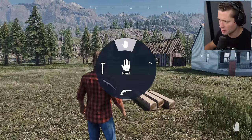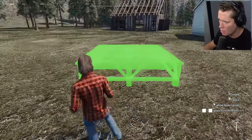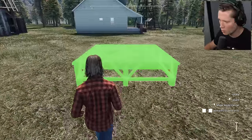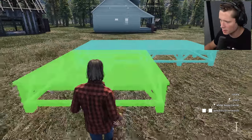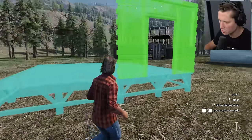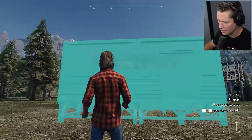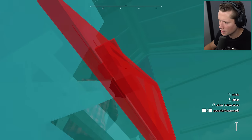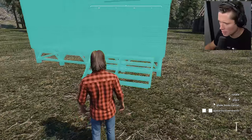This looks like a pretty good spot for a greenhouse right here. I guess we start with the foundations — maybe a two-by-two to start, that'd be a pretty big one. I don't want to make it too close to the house in case we end up expanding later. A two-by-two looks pretty solid. We'll put a door on this side, walls all the way around the outside, then roof pieces up top. Voila — look at that masterpiece! We do need some stairs though.